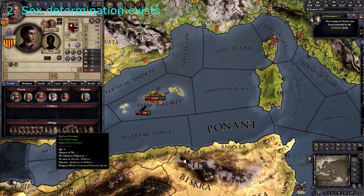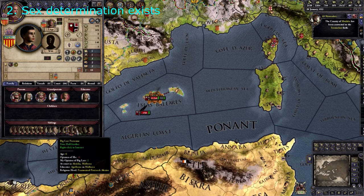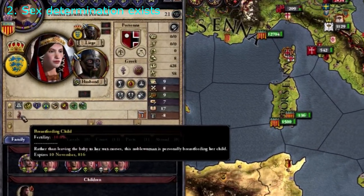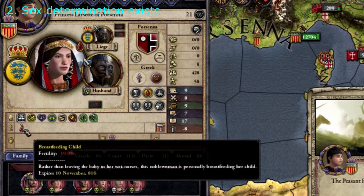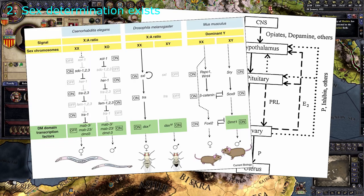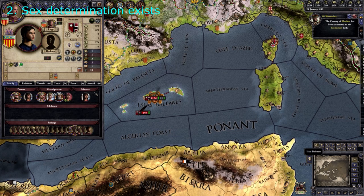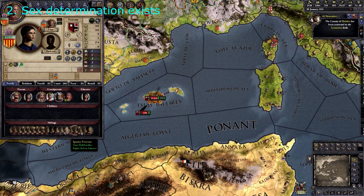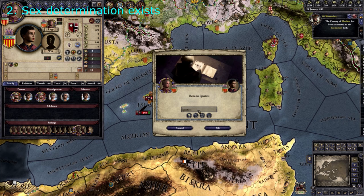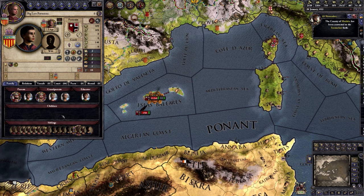Now number 2: there is some sex determination. There's an event chain in CK2 where a mother can personally breastfeed her offspring, and this results in amongst other things a reduction in fertility. In real life, breastfeeding results in a massive reduction in human fertility. This is due to how human sex determination and sexual traits are controlled hormonally, with a little genetic kickstarter. So I think it's probably reasonable to say that sex determination is the same in the game as in real human people lives. This also covers number 3, but everything from here gets a bit haywire.